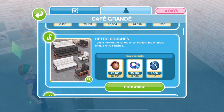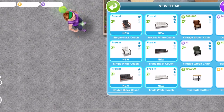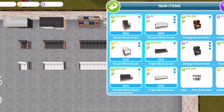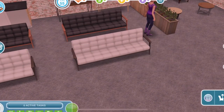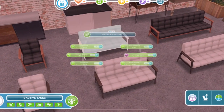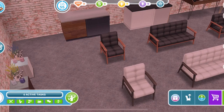The next prize is Retro Couches. We get them in black and white — a single, double, and triple in each colour. There are the prices once you place the first one down; the white ones are pretty expensive. In terms of star ratings: the black ones are all one star, and the white ones are either two or three star.